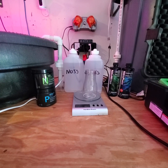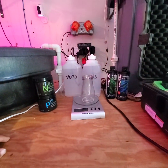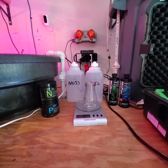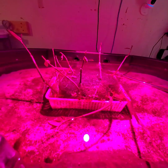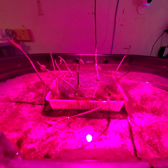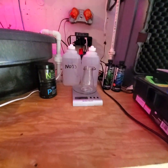Someone recommended putting a refugium on. I put a 50-gallon refugium on — 60 pounds of miracle mud, 70 pounds of live sand, a couple of mangroves, and it was at one point a golf ball size of chaeto. Now that basket is huge, and the bag is huge too — the chaeto is just massive.